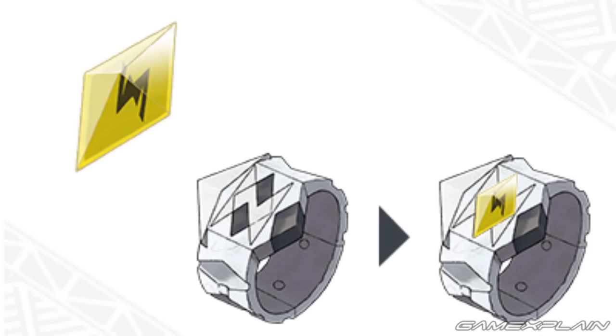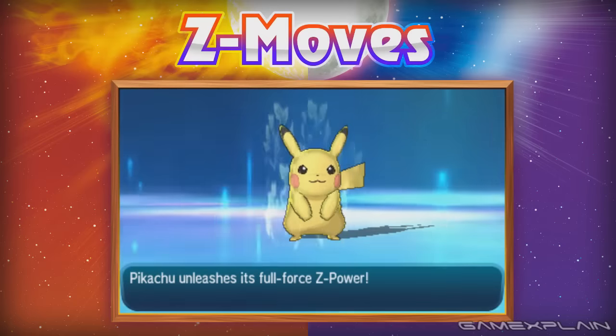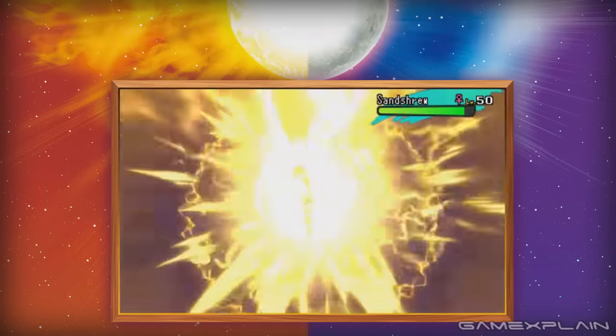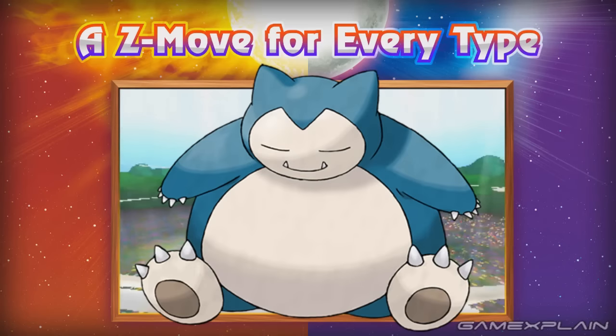The Z-Ring is the device we've seen on the Trainer's wrist in previous trailers. Within each Z-Ring are Z-Crystals that can be set into it; if a Pokémon holds the same kind of Z-Crystal, the two crystals resonate with each other. Each crystal corresponds to a Pokémon type. Once this happens, powerful Z-Moves can be performed during battle — attacks of immense power usable only once per battle. When the Trainer and Pokémon's wishes resonate together, they can unleash their full power. Two conditions are required: a Pokémon must know a move of the same type as the Z-Crystal, and must be holding the corresponding crystal. So Snorlax, for example, can use many different crystals depending on its moveset — it can learn Flamethrower, Solar Beam, Surf, and Thunderbolt, giving it access to all of the Z-Moves shown in the trailer.